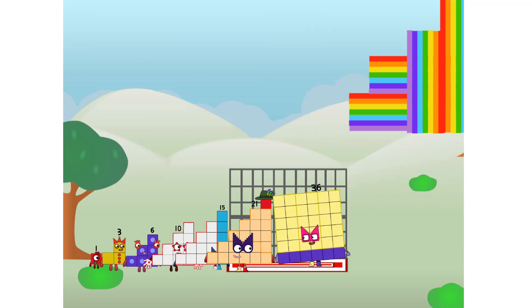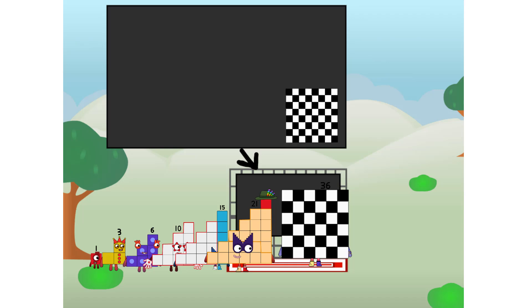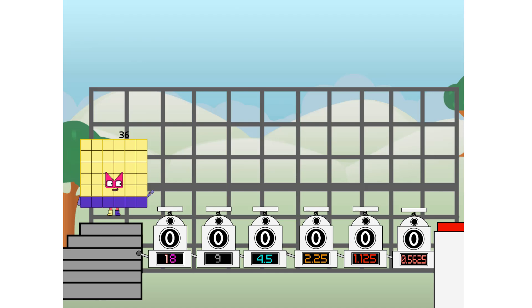There you are! This way, I've got so much to show you. I am 36. I can be a step squad, a mini chess board, a super rectangle. One plus two plus three plus four plus five plus six plus seven plus eight. Or even a square. But today I want to show you a little trick I call binary boosters.